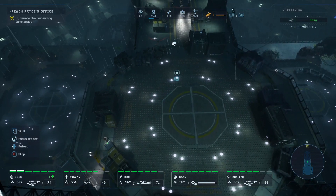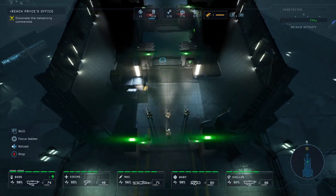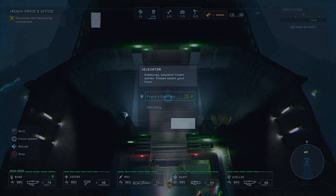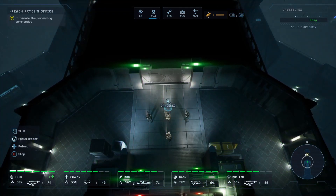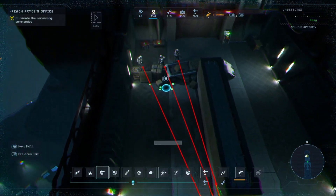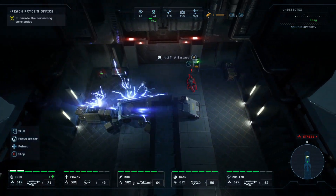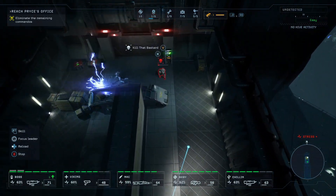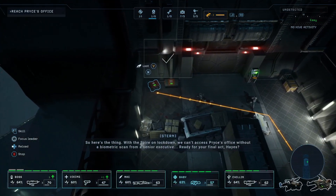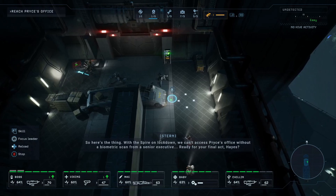Eliminate the remaining commandos — and Price is supposedly in there so maybe we can take her hostage too, tell her to call it all off. Let's move on — oh god, grenade! Focus fire on target. So here's the thing: with the spire on lockdown we can't access Price's office without a biometric scan from the senior executive.